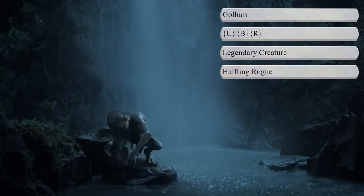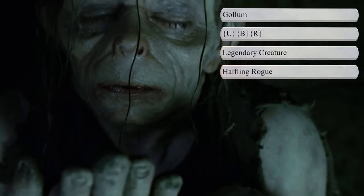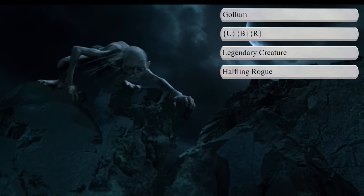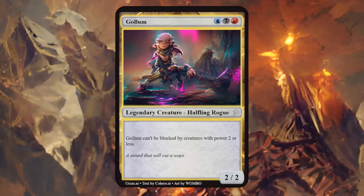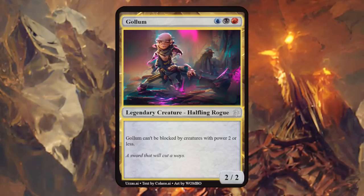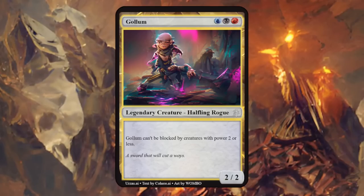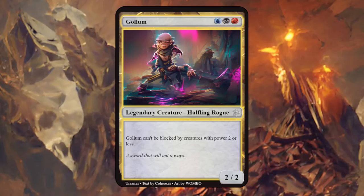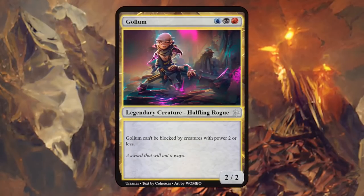Next up we have Gollum, a complicated character — originally a type of hobbit whose life was extended far beyond his nature by possessing the One Ring. His only goal was to repossess the ring at all costs, and being keen-eyed and quick of hand made him great at not being seen — turned him into a halfling rogue with Grixis colors. Gollum is a 2/2 saying Gollum cannot be blocked by creatures with power 2 or less. A fitting pseudo-unblockable ability on a sneaky creature, though I'd maybe word it differently or bump it to power 3 or less. We could also see a flip card with Smeagol on one side and Gollum on the other for interesting design space.